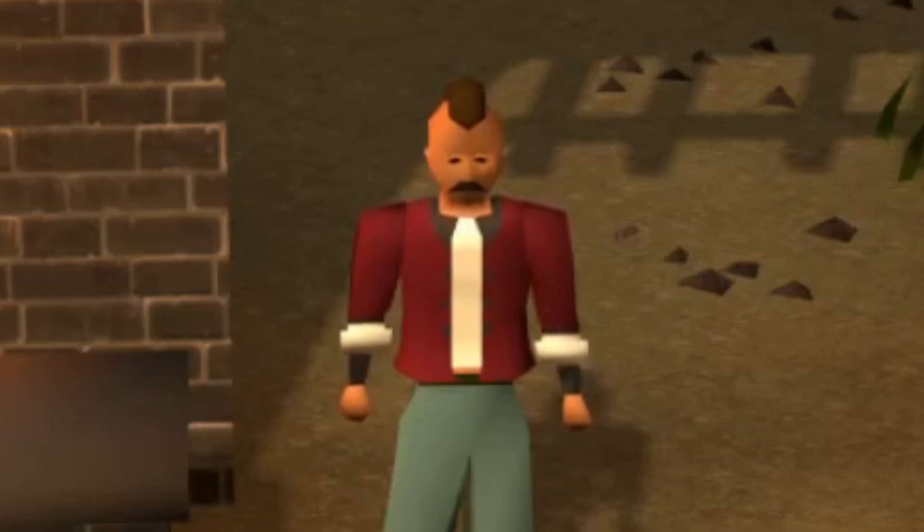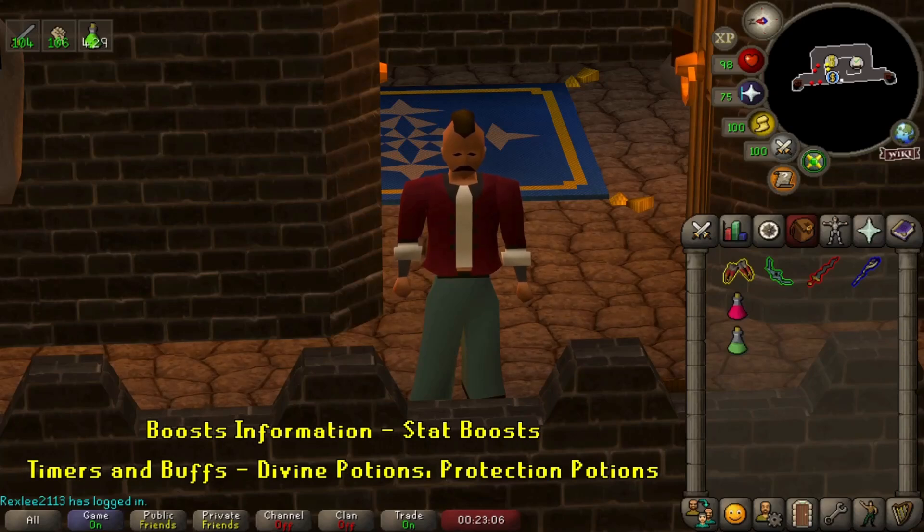Let's dive straight into inventory management and resource management. We'll talk about the potion management side of things first. The timers and buffs plugin will show you any buffs or debuffs to your stats, as well as any protection you may have.